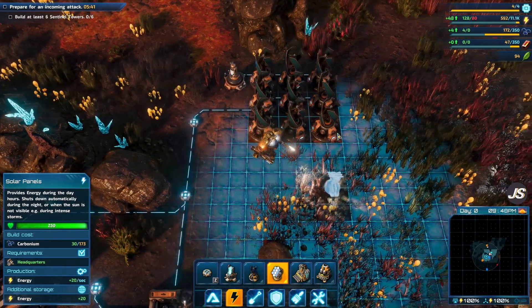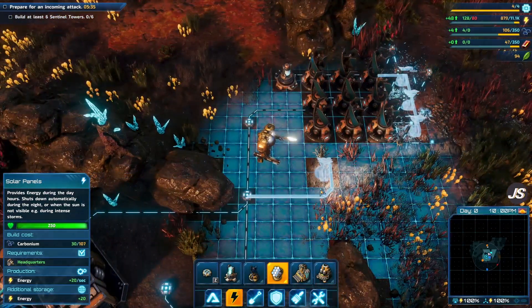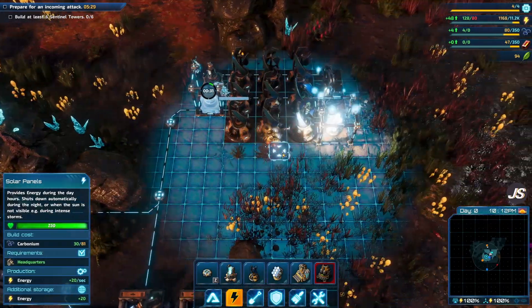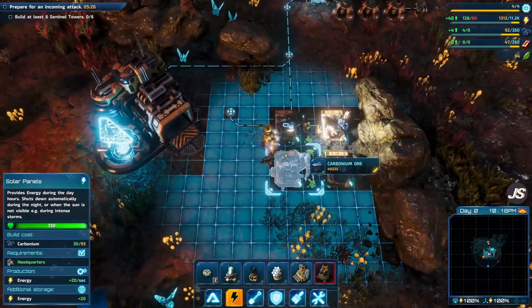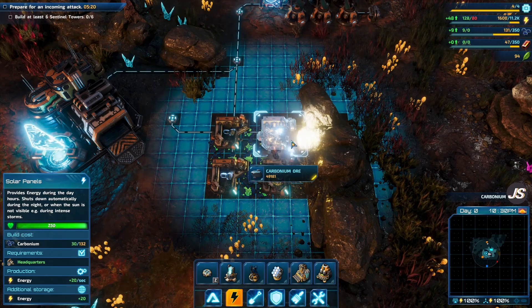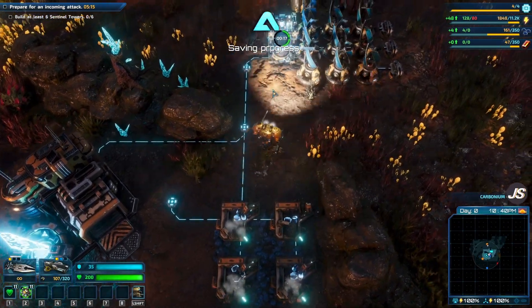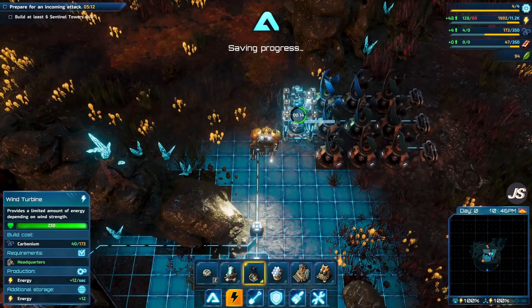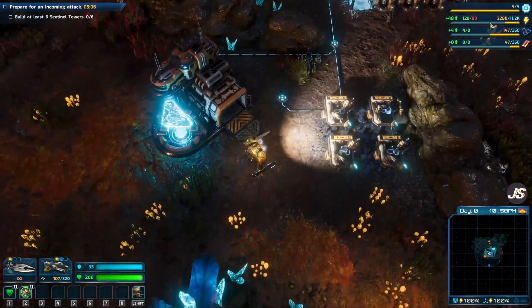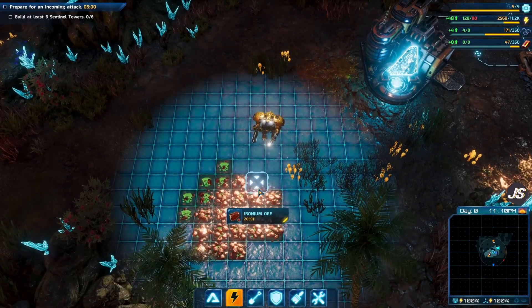Throughout the game there are going to be situations where the wind turbines won't function or function less well. So we're also going to throw down some solar panels, even though it's getting to nighttime right now — that way during the day we'll have different types of energy generation. We're helping out our carbonium excavators here to generate more resources, and these energy storage buildings will increase our capacity so we can have more energy in excess at a time.